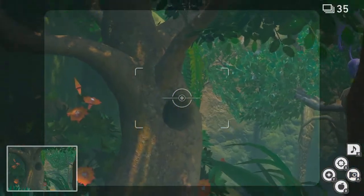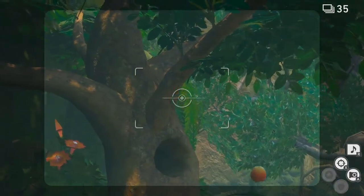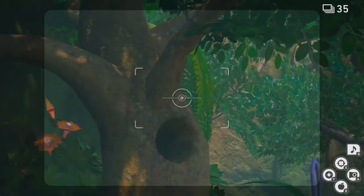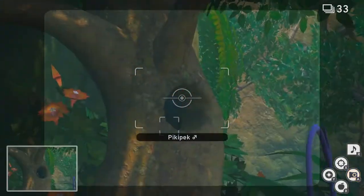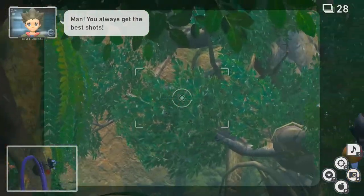To your left you will see a tree with a hole in it, like this one. All you have to do is throw some fluff fluff fruit into the hole, and then be patient as a picky peck will come over, just like that, and fly away with the fluff fluff fruit. Take that picture, and there's the request done.